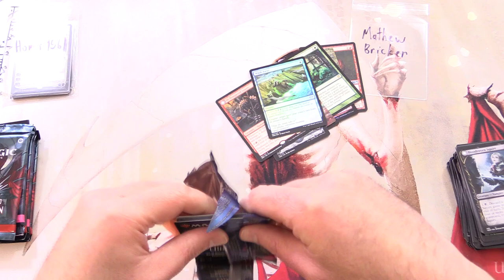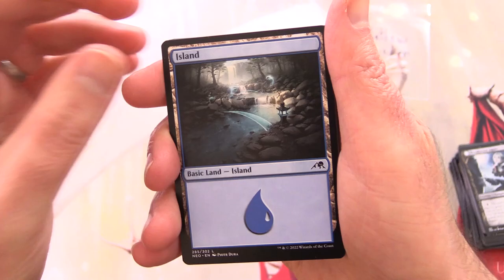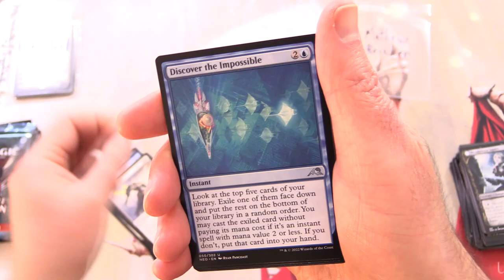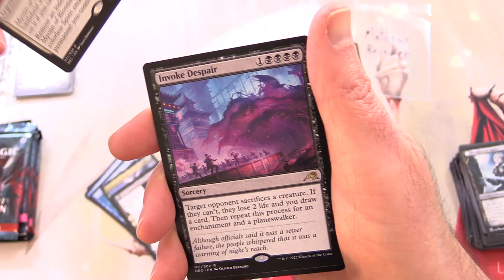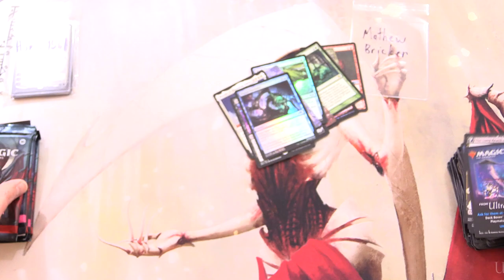Kamigawa, you cannot take that resting — let's see. A signed art card — awesomeness! This is Mayujin of Grim Betrayal. We've got an Island, Sunblade Samurai, Futurist Sentinel, Kitsune Ace, Suit Up, Dragonfly Suit, Discover the Impossible, Colossal Sky Turtle, The Long Reach of Night. On the other side, Animus of Night's Reach. Myogen of Blooming Dawn is the rare, and another one — Invoke Despair, foil Planar Incision, and something from the list. I think we're still neck and neck here.